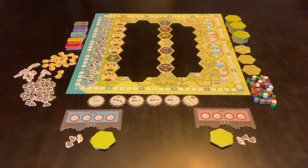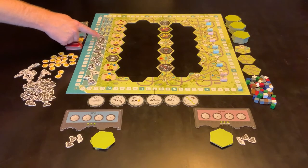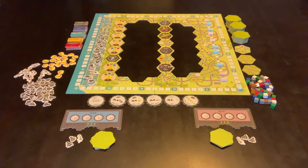The only difference on a four-player game is you would be using four trains instead of five in each color. On a five-player game you're using merely three in each color. That is the only real difference other than the length of the game. With two players you're playing twelve turns, three players is eleven turns, four players is ten turns and five players is nine turns each.